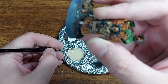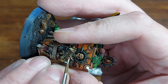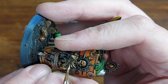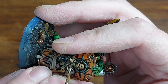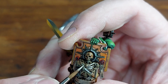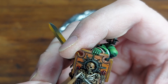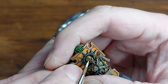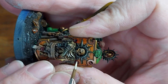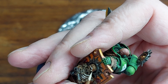Then coming in to do some of the bone features on the Blade Guard Captain — there are a lot of them. I've already gone over with Ushabti Bone and I'm going in with highlights now using Screaming Skull, feathering those into the rib cage. I don't know if it's just because I started the hobby collecting Space Marines with all the skulls and doodads on their armour, but I truly love painting bone. The colours Games Workshop make really lend themselves well to getting a really nice effect on bone — it's probably one of my more enjoyable things to paint.